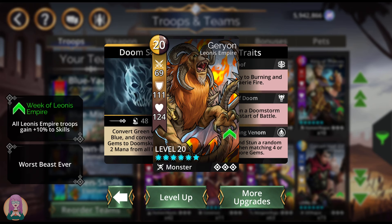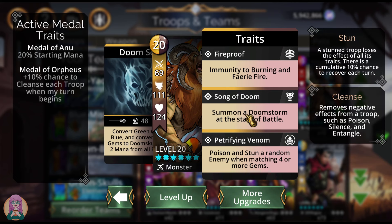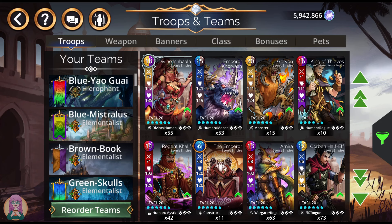Next is Geryon. Geryon converts green gems to blue and purple gems to doom skulls — I love doom skulls. Drain two mana from all enemies, and he's going to poison and stun a random enemy when matching four-plus gems. He also starts a doomstone at the start of battle. He came out not too terribly long ago, but I do really like this troop. I just need to remember to use him.